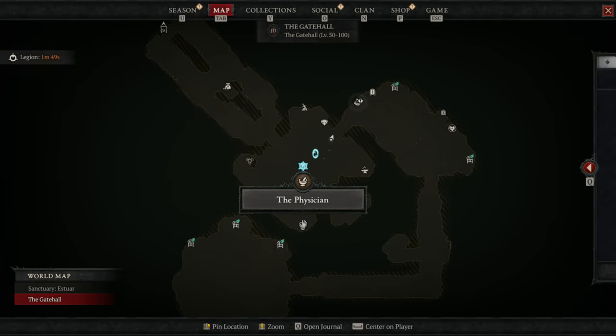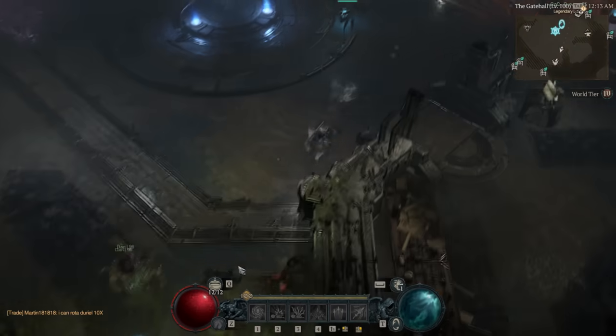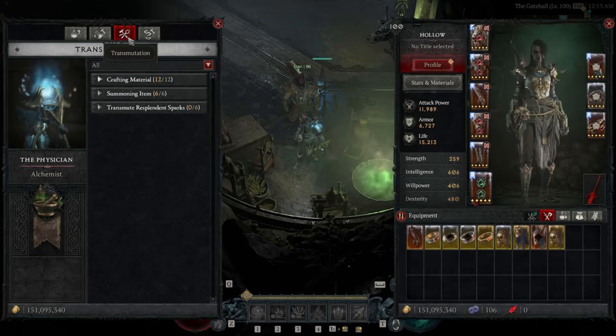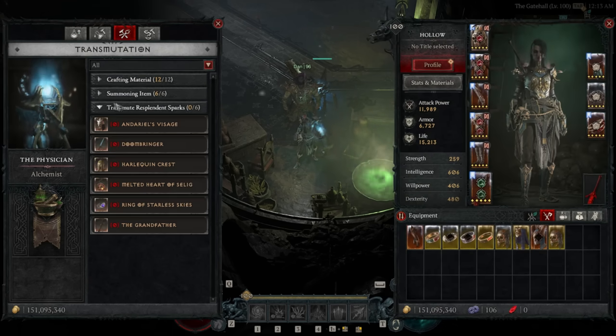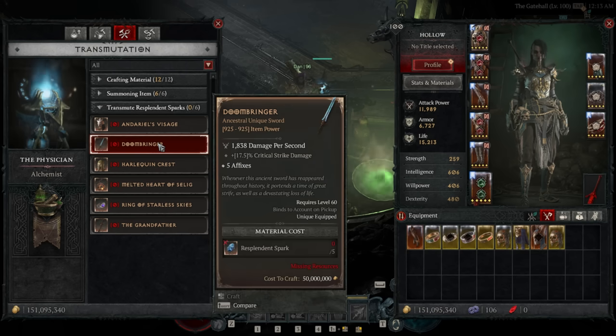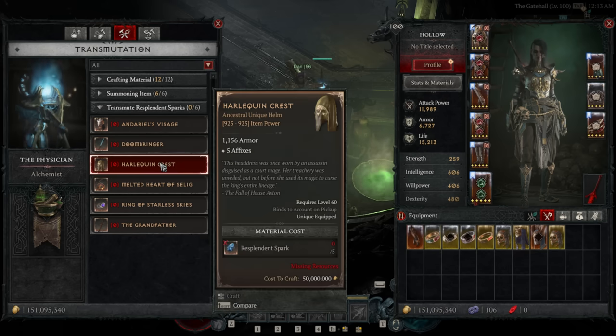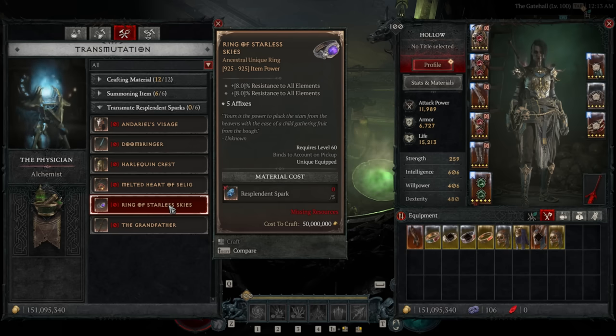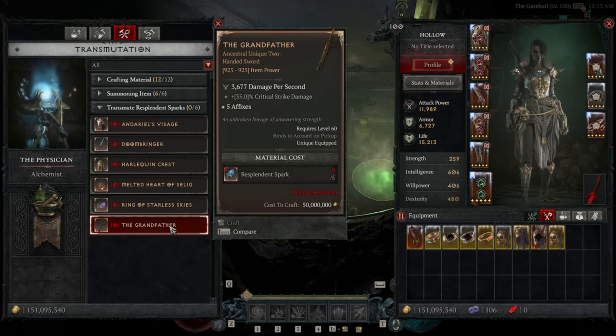They've also added an almost entirely irrelevant system to craft uber uniques. It's irrelevant because they expect you to first have five uber uniques you're willing to dismantle to then craft into one specific uber of your choice. You can do this at any alchemist in town, gathering the new resplendent sparks from those uber dismantles. The idea is to mitigate duplicate ubers being worthless, but unfortunately this crafting system is really stingy on the requirements. I've never found multiple ubers in any one season, and even people I know who have found say three or four — meaning they still can't use this system. Hopefully they reduce the requirements or improve it.